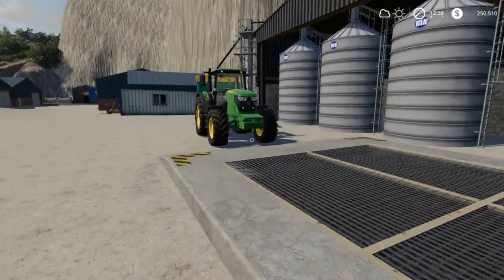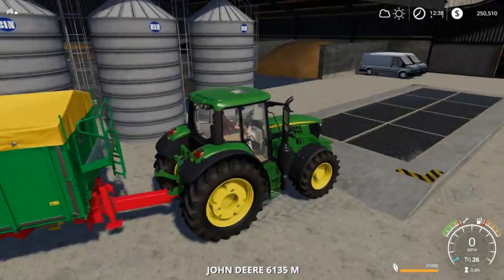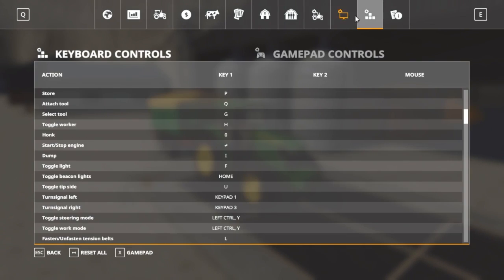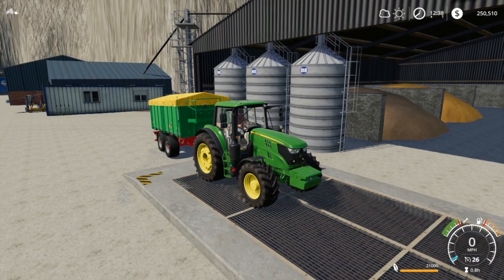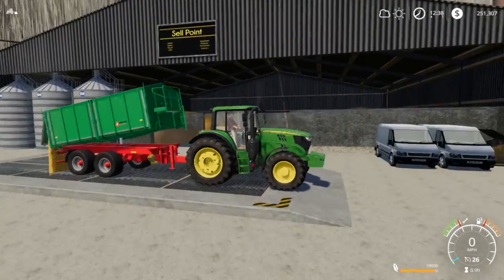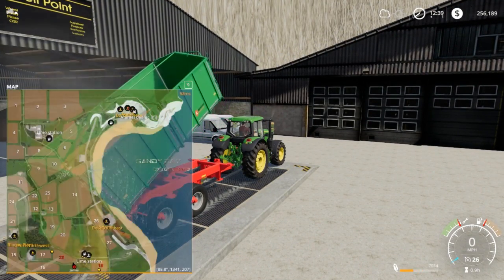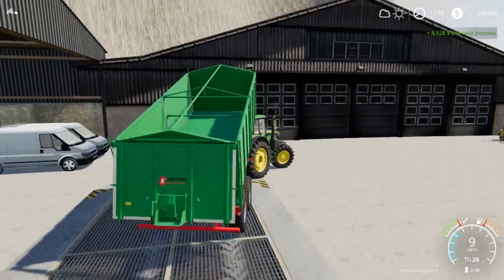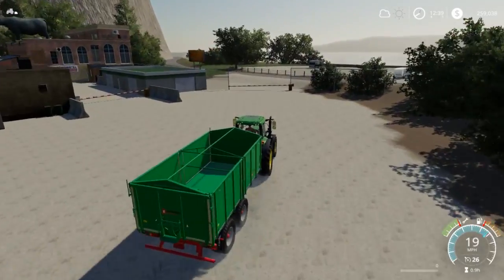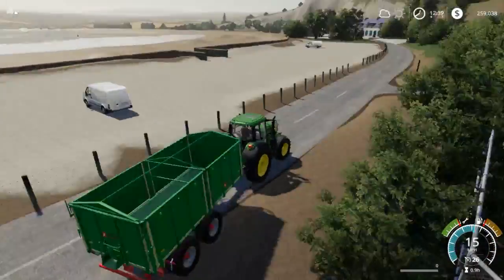Hey guys, Tarbark here. Today we're playing Farming Simulator 2019. In the last video we picked corn with the John Deere, and this is all the corn from the field — a full load. I'm gonna turn the game sound down just a little because it's a bit loud, but I'll leave it somewhat loud because you guys like to hear the equipment. We came up to the ranch to unload corn. We got $8,000 from that — not a bad profit for a free field, since it was already planted, so that's basically 100% profit.